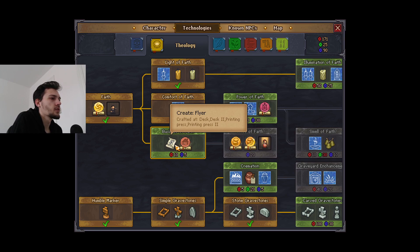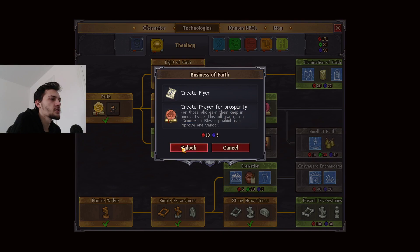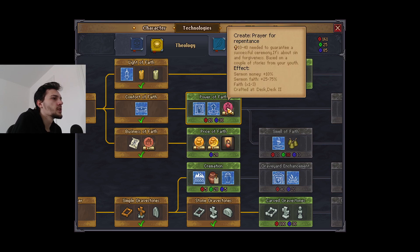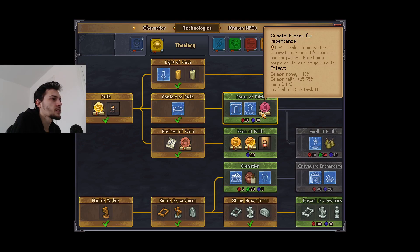I wouldn't mind working on pages today. We need flies for a quest so I think we should get this - it doesn't need any green points, and green is what we're struggling with. This also increases commercial blessing which increases vendor reputation. We should figure out how to craft this at a desk. We have a confessional, a wooden shrine, a wooden church shrine. This one, based on a couple of stories from youth, increases money and faith.